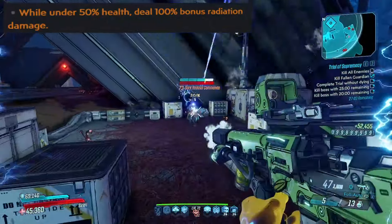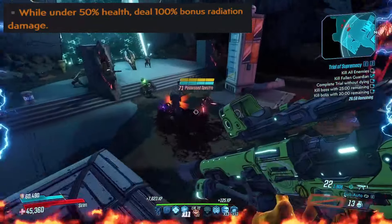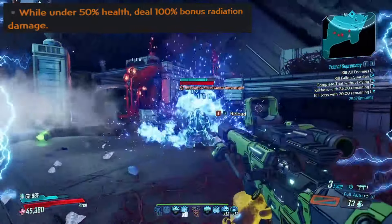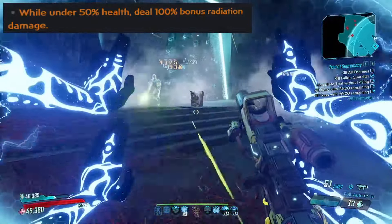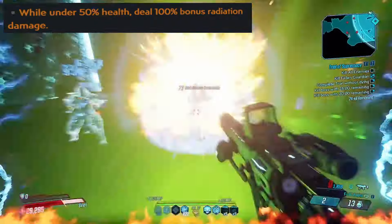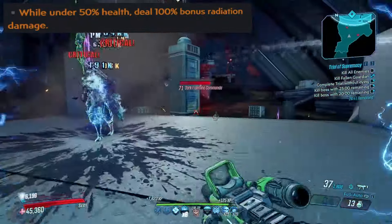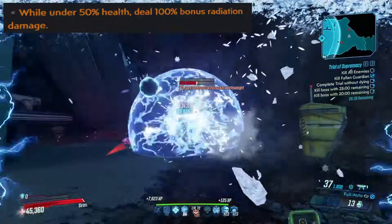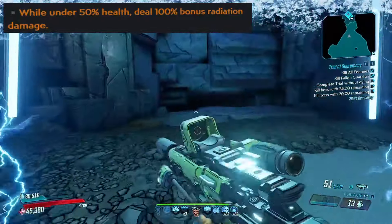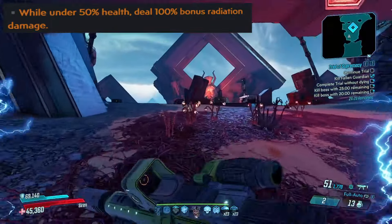Next is while under 50% health, deal 100% bonus radiation damage — also known as URAD. This is incredibly situational nowadays since the nerf down to 100% and the introduction of the Revolter. However, this is still another global element, which Amara absolutely loves. While the usual next two mags bonus element doesn't apply to anything other than her weapons, global elements will apply to everything, and Amara does deal a lot of damage that doesn't come from her weapons. She also has a lot of things that will double dip global elements, like Remnant or Ties That Bind.